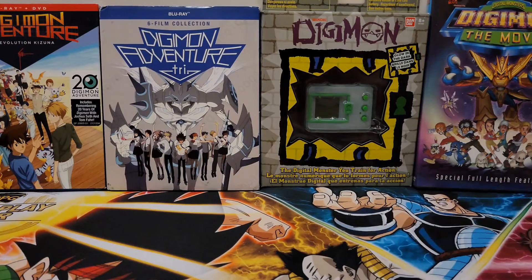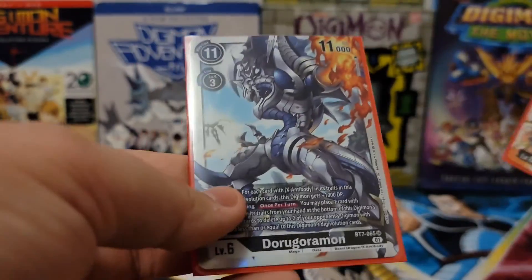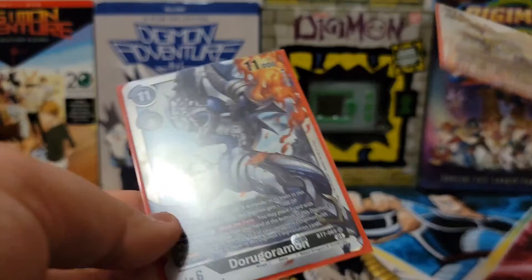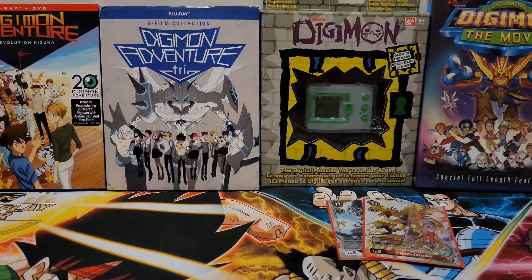Just some more content. I would say my second one, I wouldn't say it got too good. I didn't pull anything crazy like my first pre-release where I got the Secret Raider. I was just able to pull the Phoenixmon campaign and a Dorugoromon, which is kind of like four bucks now — better than when I pulled him, because I think he was like a dollar or two.